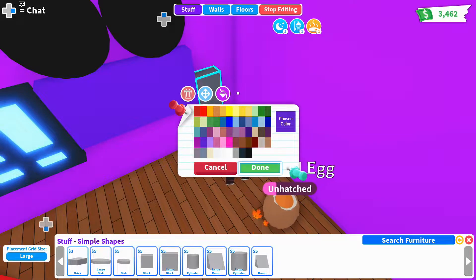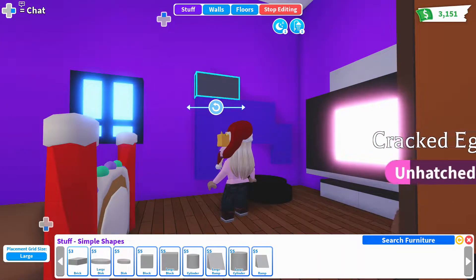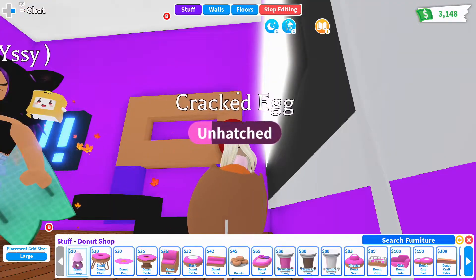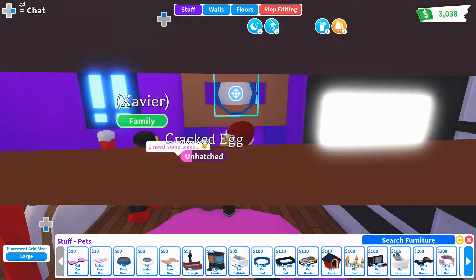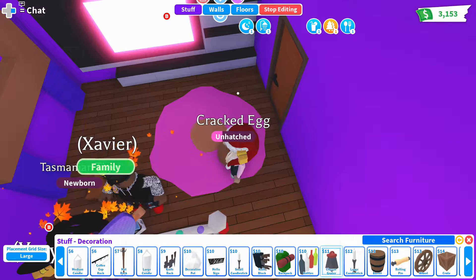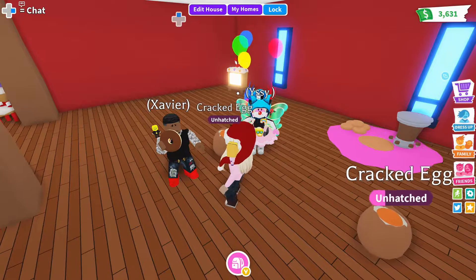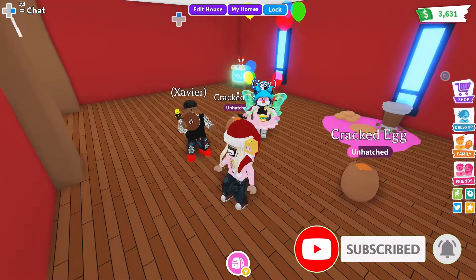What are you doing? You're building Foxy? Yeah, let's see what we get. What's up guys, it's your boy X man. I got my baby girls Carol and Izzy, and we are back in Adopt Me. Today we are making our Christmas homes — you know how we do. You girls excited?